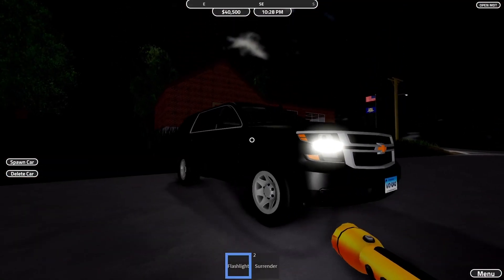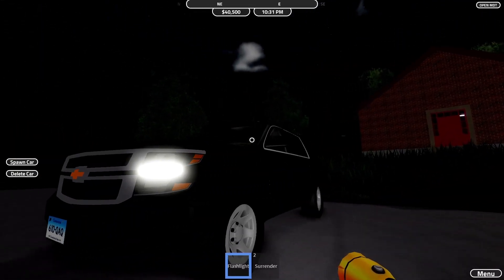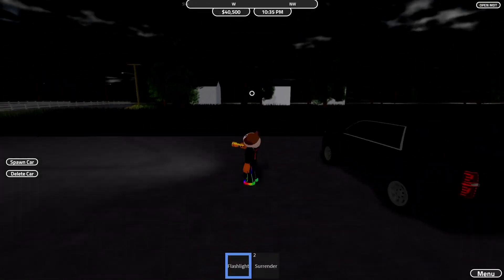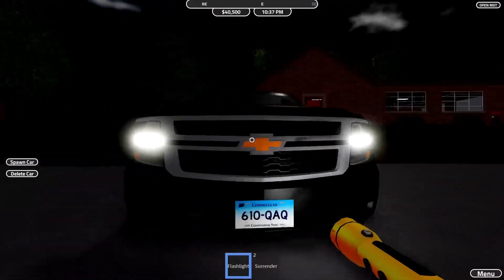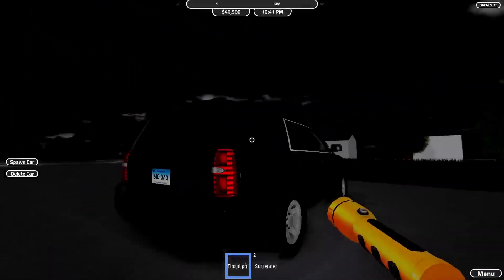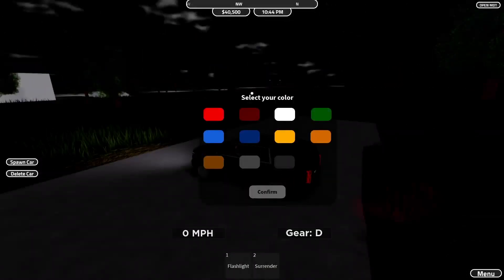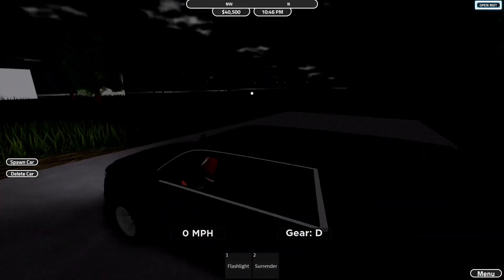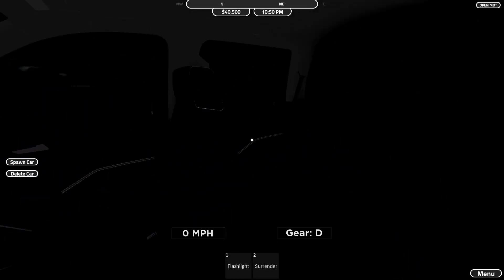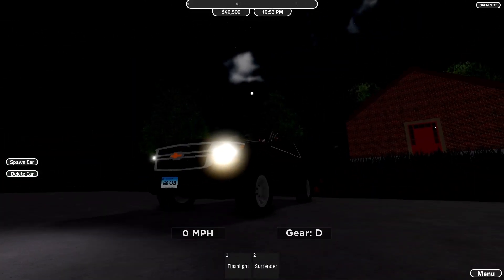Next up is the 2020 Tahoe — the newest Tahoe design in the game, aside from the 2022. I love the all-black look — from bright to plain black, this is the legit stealth car. The wheel moves and the interior placement is different, with white and black plus blue accents throughout. I'm going to give this a 9.7 out of ten.